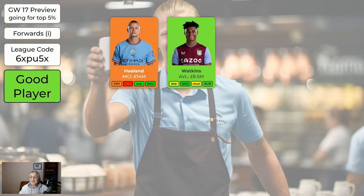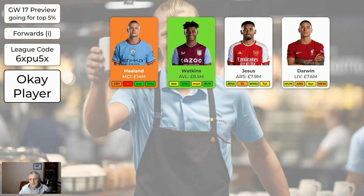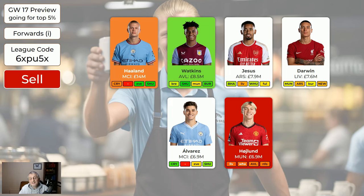Watkins is green - not super explosive but he ticks along. He's like Saka but as a forward player. Jesus is alright with some nice Arsenal fixtures. Darwin has been a bit disappointing but home to Man United this game week - I'm expecting Liverpool to do a lot of damage. Alvarez - if Haaland's out, the thinking is he could be on penalties and playing as the striker, but he's missing next game week so he's not green. If you've got him, he's fine to keep; if not, I personally wouldn't bring him in. Hoyland didn't work out - he's out the door.